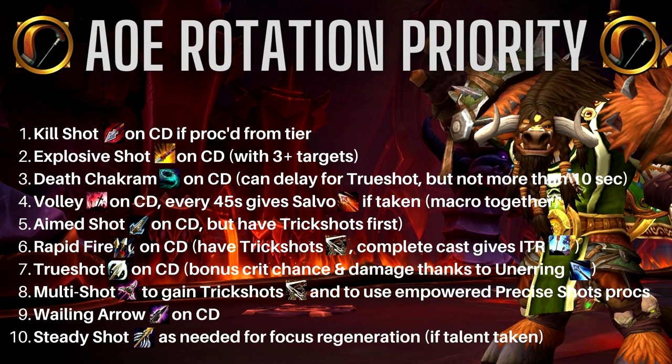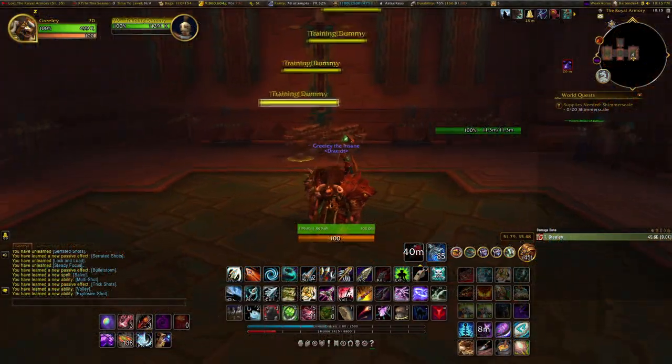Depending on your haste levels — and we get a lot of bonus haste from our build, Streamline, and the 12% In the Rhythm haste buff — thanks to the power of Trueshot, you can literally go Aimed Shot, Aimed Shot, Rapid Fire, Aimed Shot, Aimed Shot, all in six seconds. That does absolutely nutty damage, along with your Explosive Shots and the Explosive Shot that Salvo fires when you use Volley. When Volley is on cooldown, make sure you're using Multi Shot to get Trick Shots before each Rapid Fire and Aimed Shot, and just like single target, don't let Aimed Shot cap on charges.